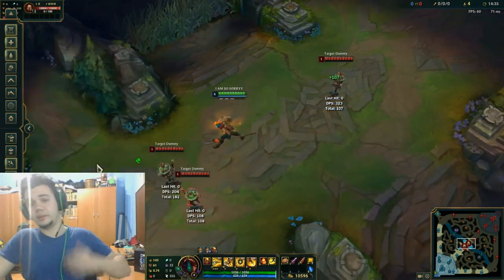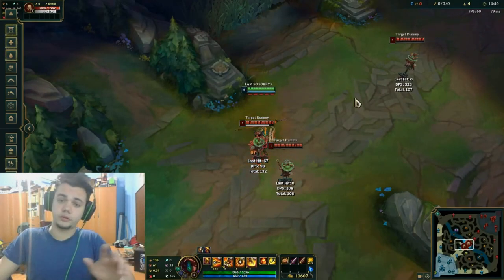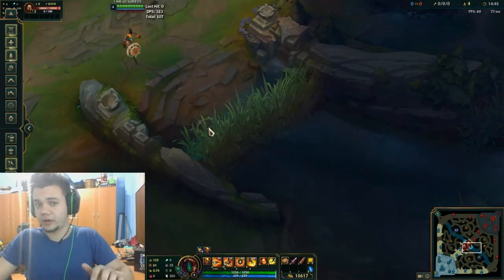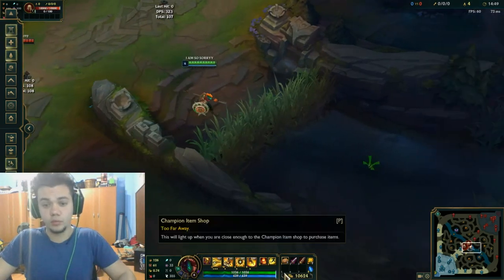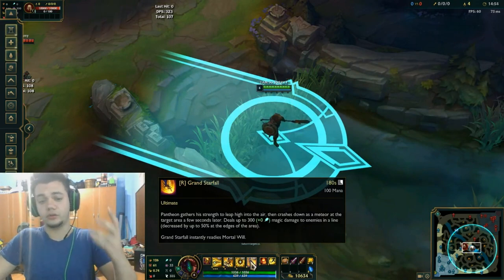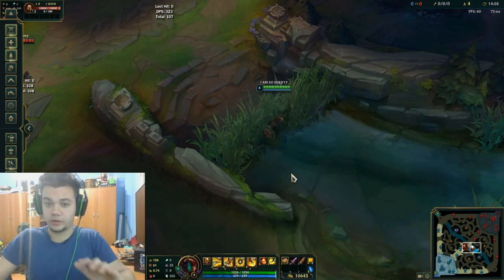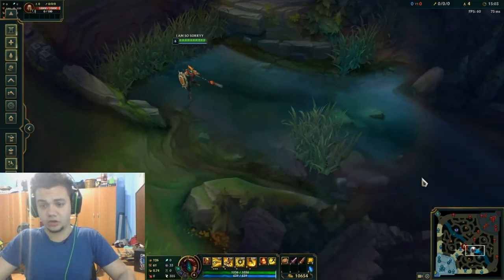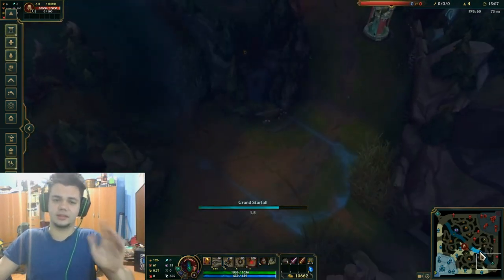So these are my main three tips for Pantheon — I hope you really make use of them. Also two more smaller tips: whenever I gank bot, I take two things into consideration. One thing is that if I ult, my passive bar will always be full — it says right here that Grand Starfall instantly grants your passive to four or five stacks to empower W, empower Q, and empower E. So whenever you ult, your bar will stack immediately. But this is a small tip that you probably already knew.